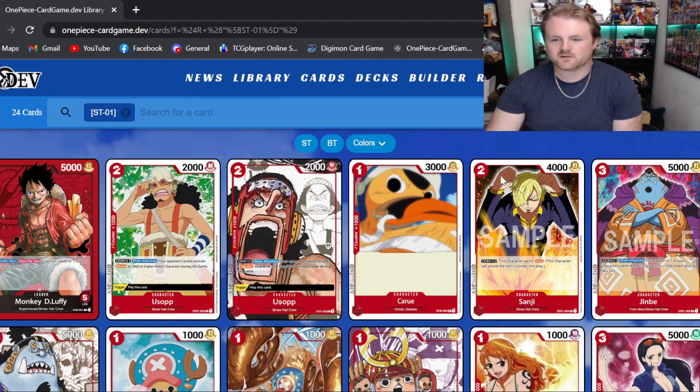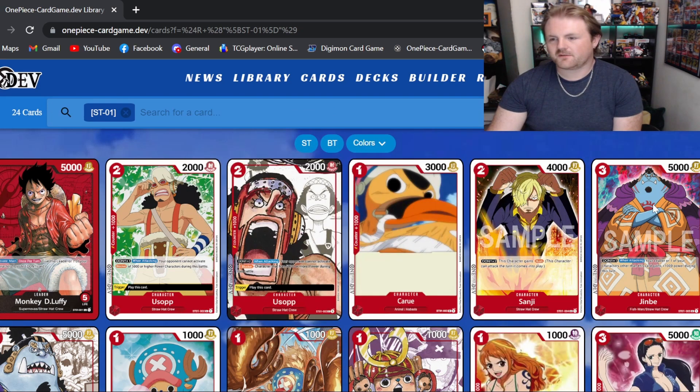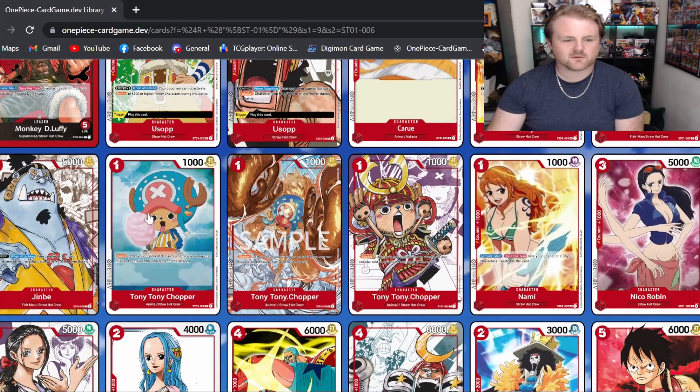There are definitely better cards moving forward, but for the starter deck, the Sanji is perfectly fine with the Luffy leader and Nami interaction. Moving on, we do have Jinbei — he's got Don X1 when attacking your leader: your characters other than this card gain plus 1,000 power. He's okay — being able to buff up your other guys without wasting cards from your hand is always pretty good.